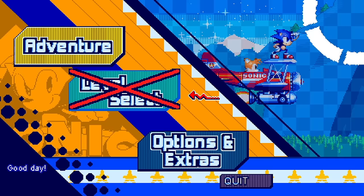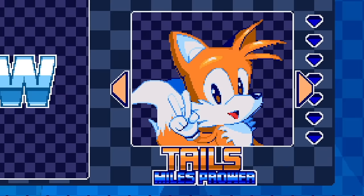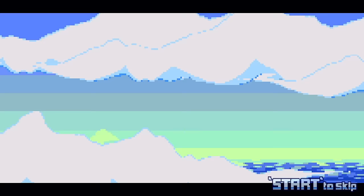We got Adventure, we got Level Select — X'd out — we got Options! Let's go Adventure! Alright, so we can be Sonic or we can be Tails! Let's be Sonic! Ooh, we got cutscenes! Sweet!